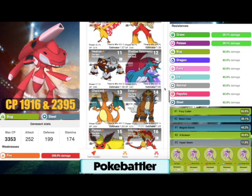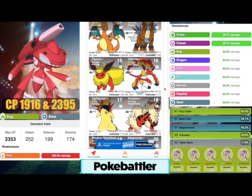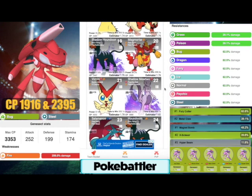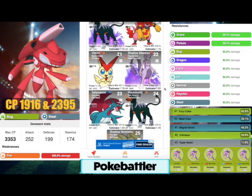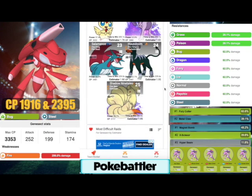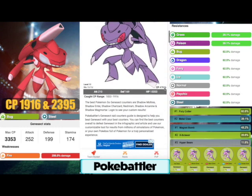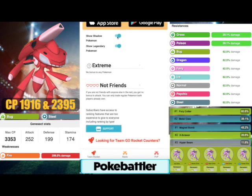Continuing the list: Charizard, Entei, Flareon, Infernape, Typhlosion, Arcanine, Shadow Houndoom, Magmortar, Victini — I'm not sure who's maxing out their Victini, maybe someone with a Hundo — Shadow Mewtwo with Flamethrower, Salamence, Houndoom, and Shadow Ninetales. Don't worry if you don't have the shadows — all of those are great options even as non-shadows. Let's remove Shadow Pokemon; you can do that in PokeBattler.